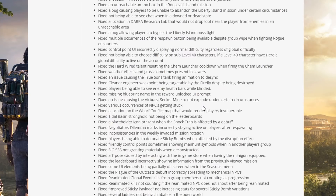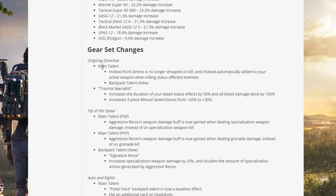Gear set changes — Ongoing Directive main talent: hollow point ammo is no longer dropped on kill and is instead automatically added to your active weapon when killing status effect-afflicted enemies. Backpack talent — new Trauma Specialist: increases the duration of your bleed status effect by 50% and all bleed damage done by 100%. Increased the three-piece reload speed bonus from 20 to 30%.